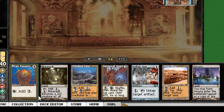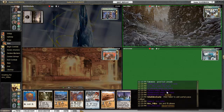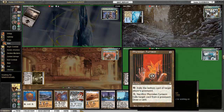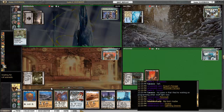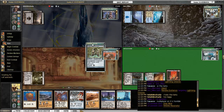Let's take a look at my hand. We've got one, two, three, four lands plus Thran Dynamo. That's pretty much a keep for me. Let's see what we've got going here. Endric Saar leads things off.